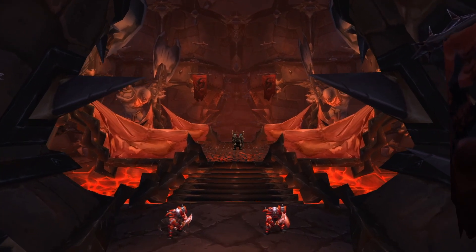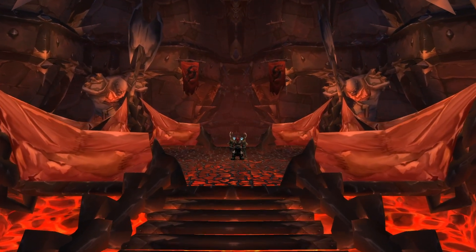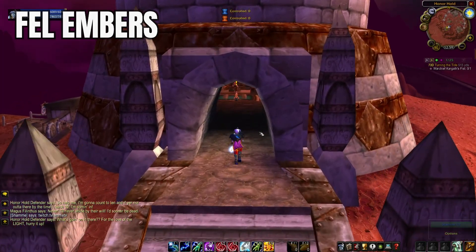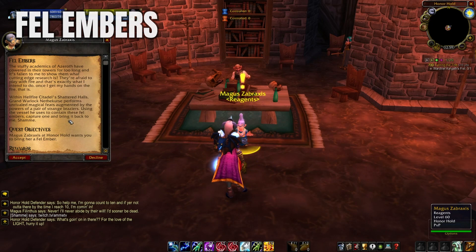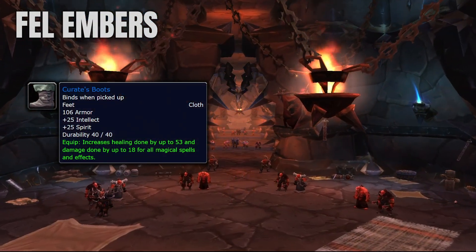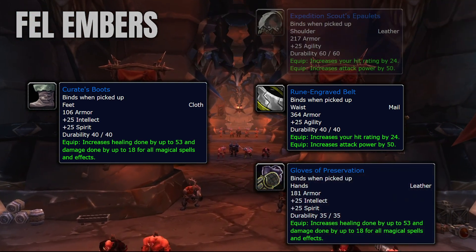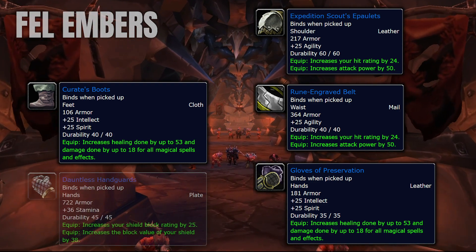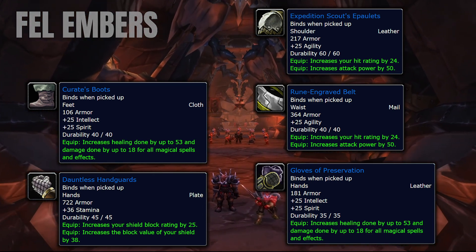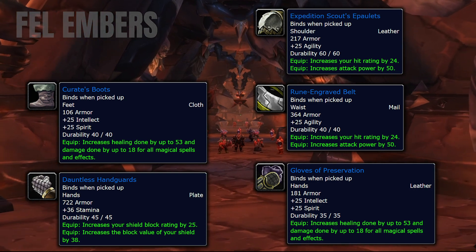Now if you laughed in the face of all the min-maxers yelling 'Horde is superior in TBC' and rolled Alliance, you get a little bonus of having an extra quest in Shattered Halls that rewards some great pre-bis gear — Fel Embers. This quest is picked up from Magus Zabraxas in Honor Hold, and she wants you to bring her a Fel Ember from the Grand Warlock Nethercurse within the halls. This quest offers 5 rewards, each one being a solid pre-bis option: the Curate Boots for Holy Priests and Resto Druids, the Rune-Engraved Belt for Enhancement Shamans, the Gloves of Preservation for Resto Druids, the Expedition Scout's Epaulets for Rogues and Enhancement Shamans, and the Dauntless Handguards for Ret Paladins — their 100% pre-bis glove option. Nothing beats these. If you're one of these classes, the only better options come from heroics, expensive crafting, or reputation, so do this easy quest for fast rewards.